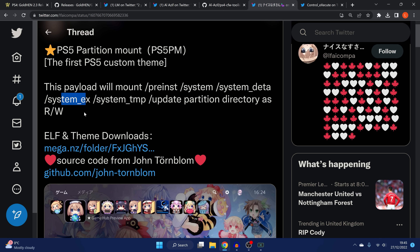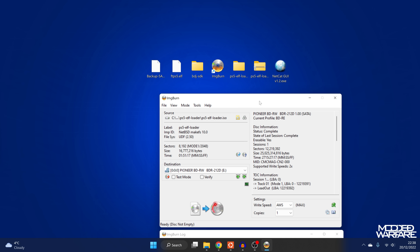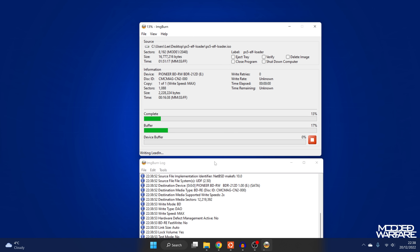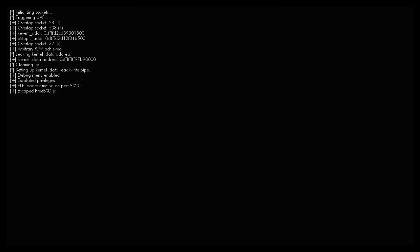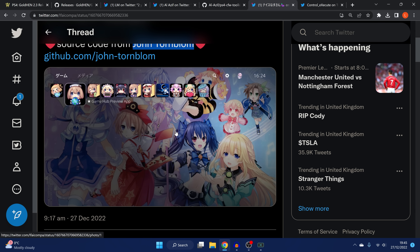To load this, you need to use the John Tornblum BDJ exploit — the exploit that uses the Blu-ray disc. You take the ELF loader made by John Tornblum, burn it onto a Blu-ray disc, pop it in, run the disc, and inject the ELF payload that mounts these directories with full read-write access. Then you switch over to Spectre's exploit and load the WebKit version to inject the FTP payload so you can swap out the files in those directories.